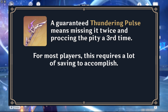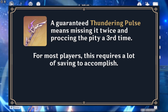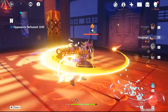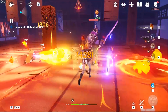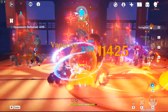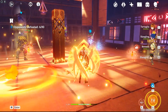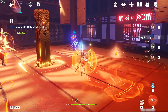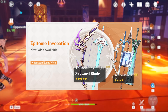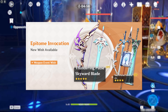It will take the typical player months to save up enough primogems to roll for a specific 5-star weapon on average, and spending primogems on the weapon banner prevents you from rolling on the character banner at all. It might seem tempting to roll for Thundering Pulse if you're planning on using a character who benefits greatly from it, but if players already have good weapon choices and can clear the content they wish to clear, the weapon banner will typically not be worth the primogem investment — especially when considering it's paired with the relatively lackluster Skyward Blade.